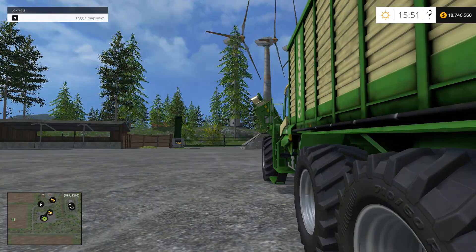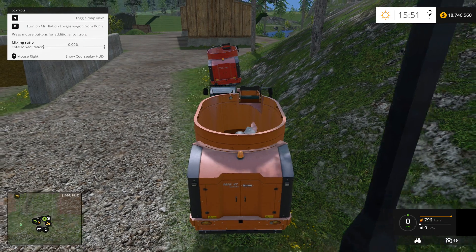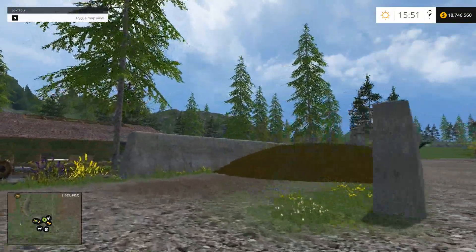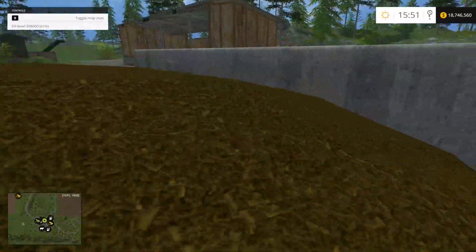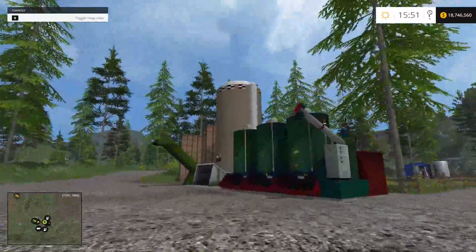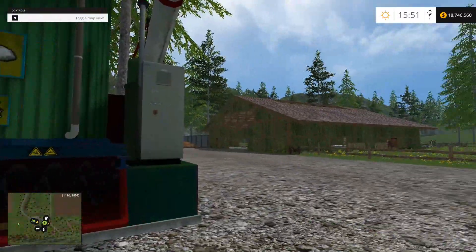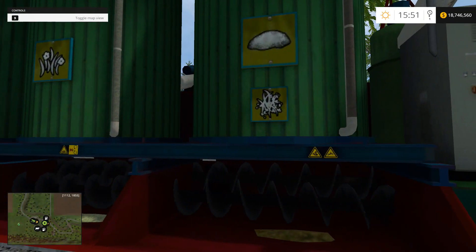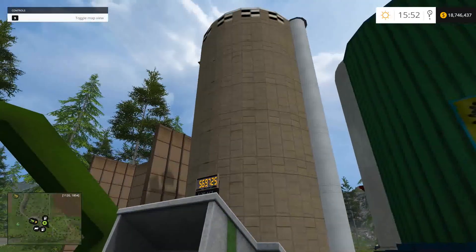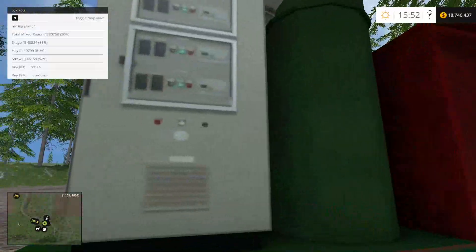This is the BGA. Now I want to go down to the farm area and show you one of the smaller silos. This is the farm area on this map — Black Rock Valley by Stevie. This is a smaller silo that I fill up with grass; I've done it four or five times already on this map, that's how much I've gone through. This nice little machine over here is a mixing station. You basically use silage in this container along with corn, hay, or grass, then straw, and there's a silo there for your total ration.